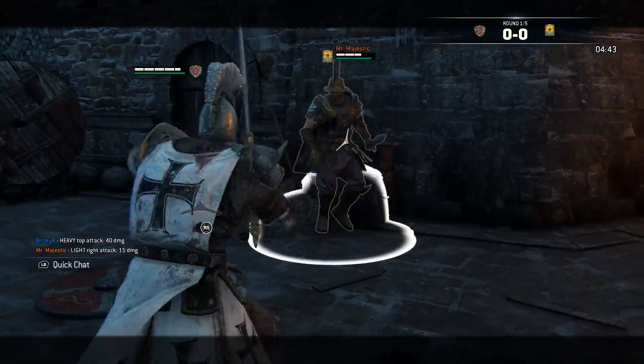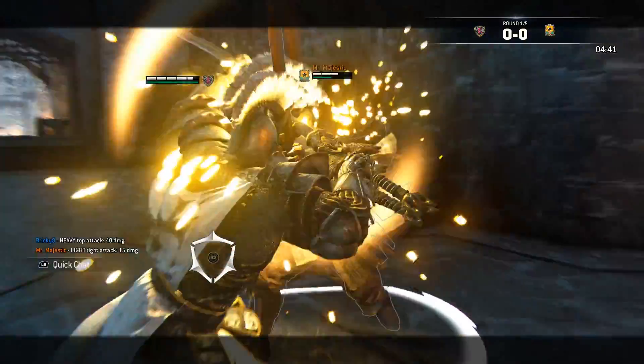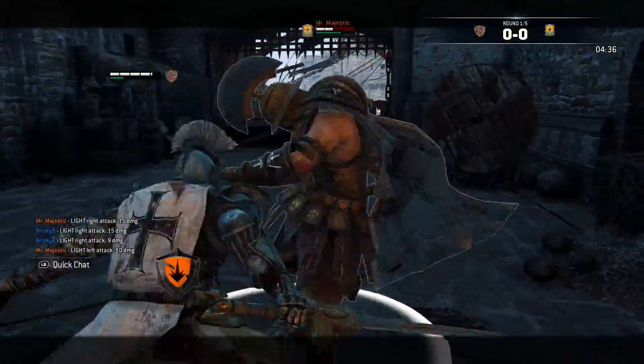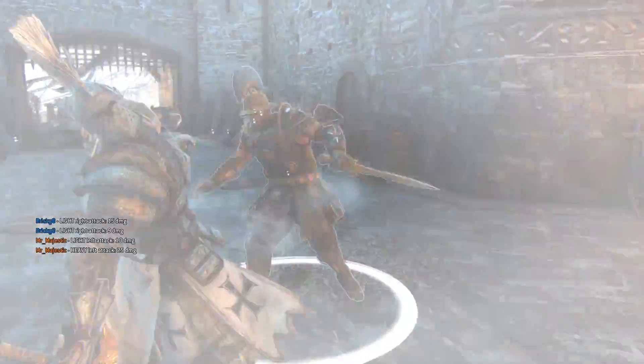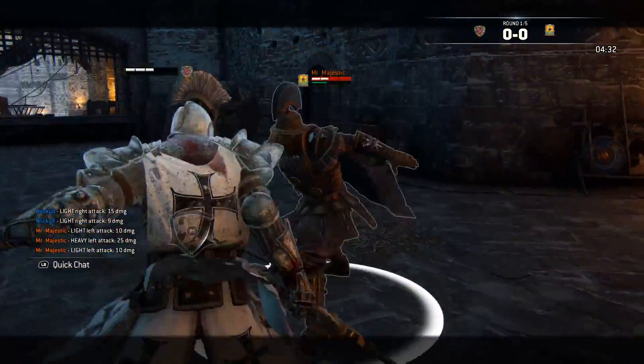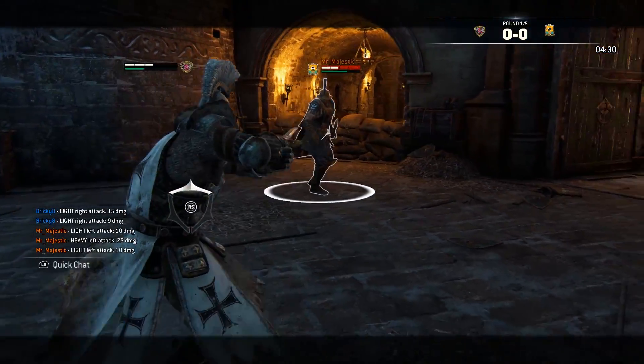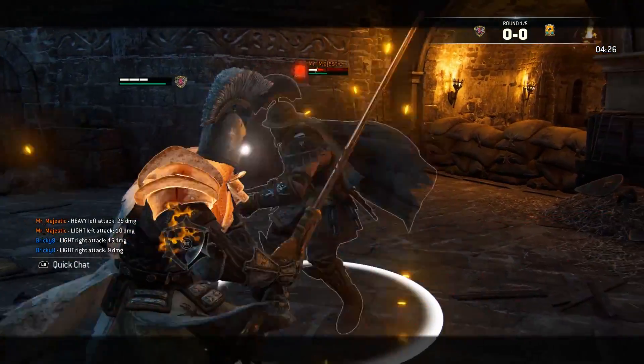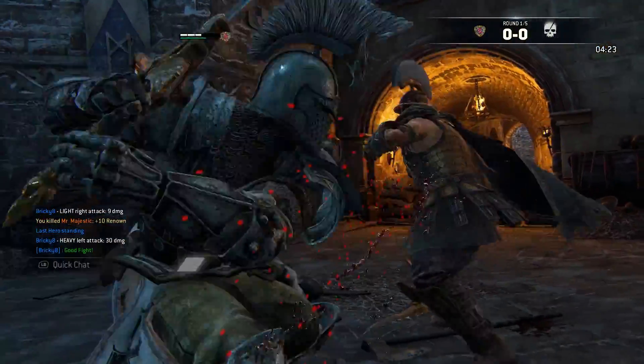The standard bash gets you light damage, which is nice. If they're dodging a lot, you can turn it into a guard break, which gives you solid damage. And if you feel like it, you can do the full charge and get that free top heavy, which is very strong. If they start trying to light attack you while you charge up the bash, you can feint it and try to parry it. There are a lot of different options with the shoulder bash — it just depends on the reads.